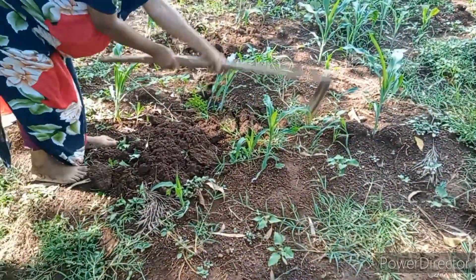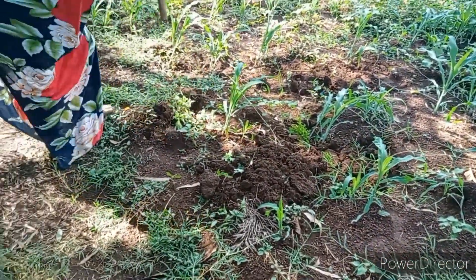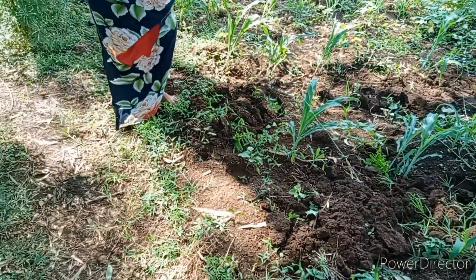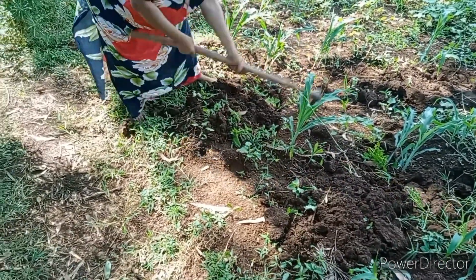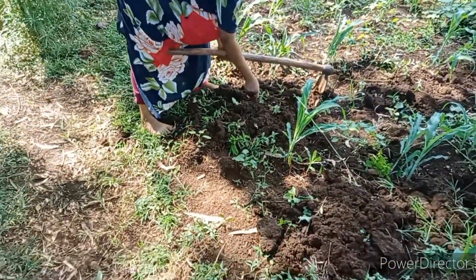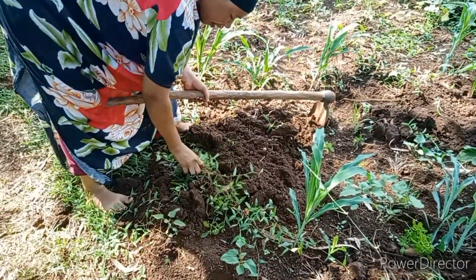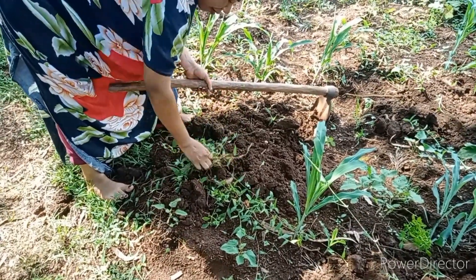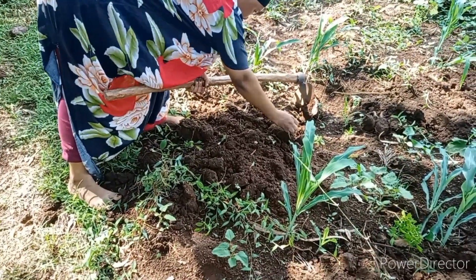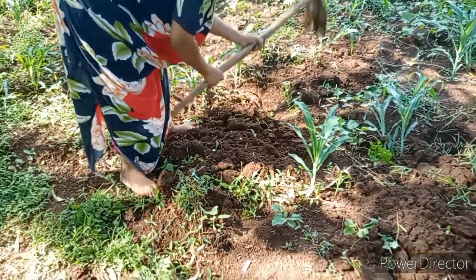For me to go faster, I don't want to go on one straight line — I'll be doing two lines at a time. This is how you do it. Once you've dug them up, you remove the weeds that have come out as a result of digging. You remove them so they don't continue growing, and you put them aside.